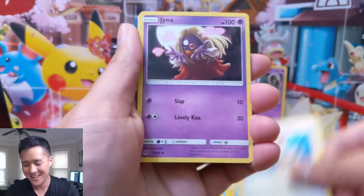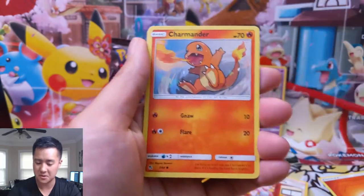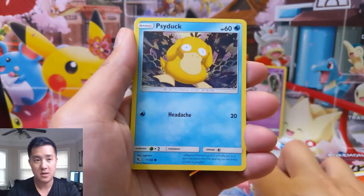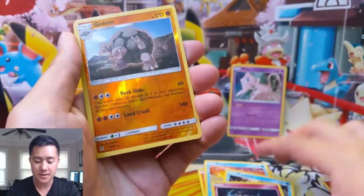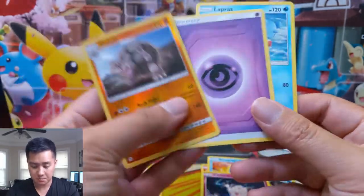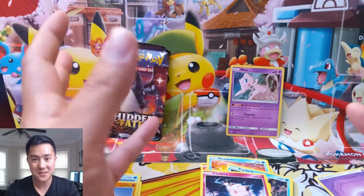I need to focus up on the last pack because this should not be this difficult. For the full art supporters we're doing pretty good — we got the Jessie and James and the Giovanni, Lapras, and then Golem.